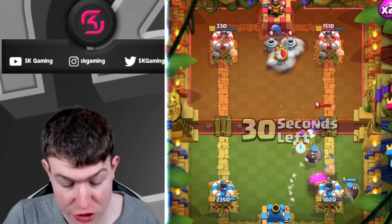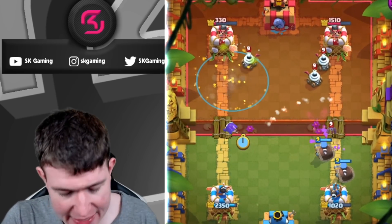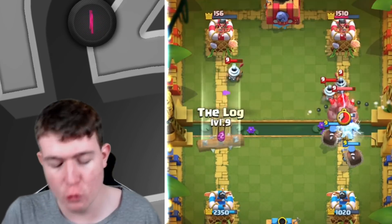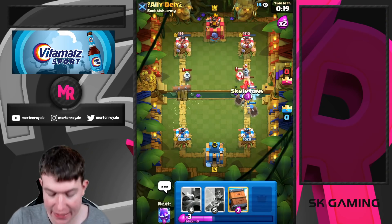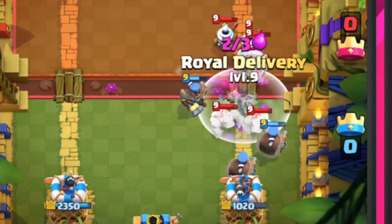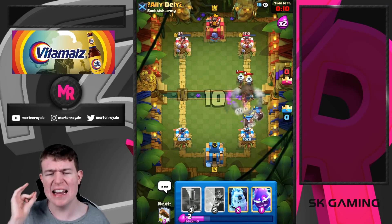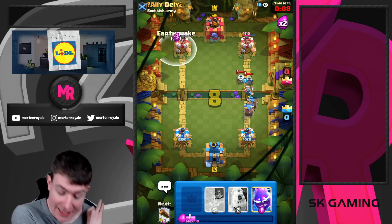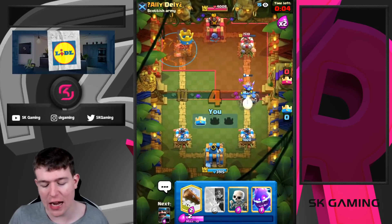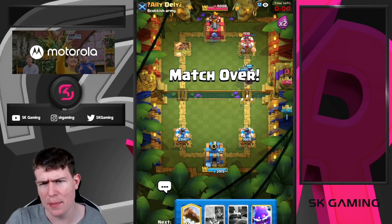This deck absolutely destroys Lava. You can pressure 24/7 — the lure is doing really great against Lava, and Hunter is brilliant here. Look at the cycle — three Hunters down! Did you ever see that in Clash Royale? If you're looking for a really great cheap cycle deck, this is the deck to play in the next Clash Royale season after the update. GGs, well played, taking it up!